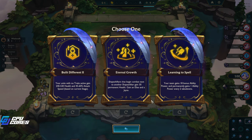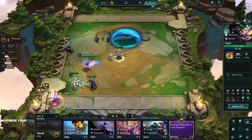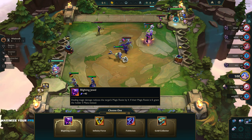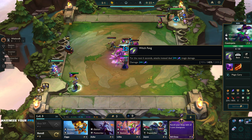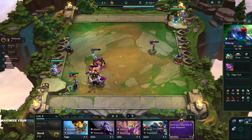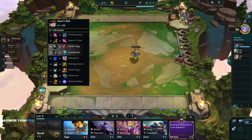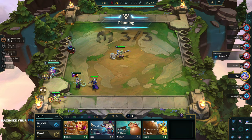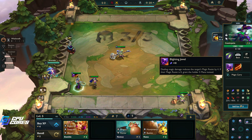I think it's actually gonna be this because I have a two-star Poppy and a two-star Cassiopeia. I also have an anvil. Let's see what we got here - Fish Bones. Dealing magic damage reduces the target's magic resist by four. Wait, isn't this stupid on her? She does a lot of magic damage, so she's gonna end up reducing magic resist constantly. Isn't this really, really dumb?